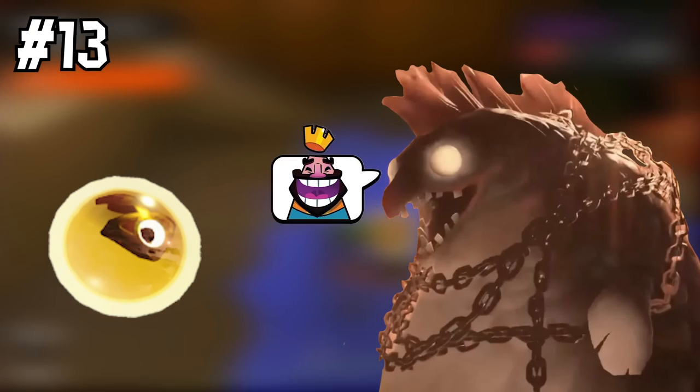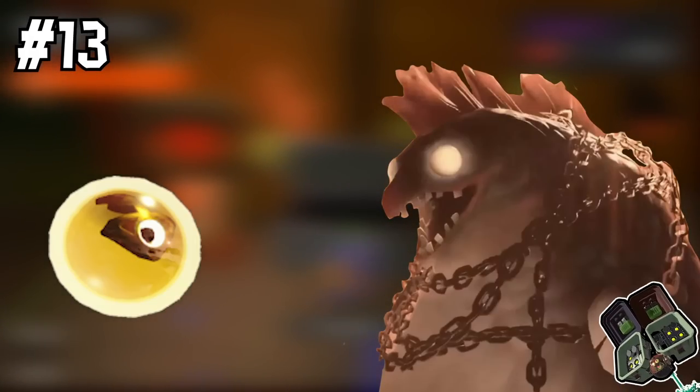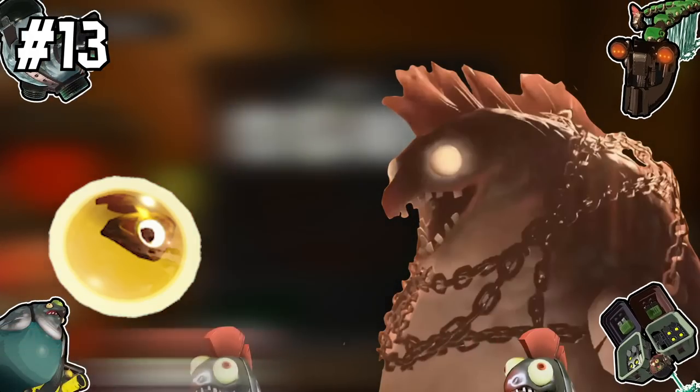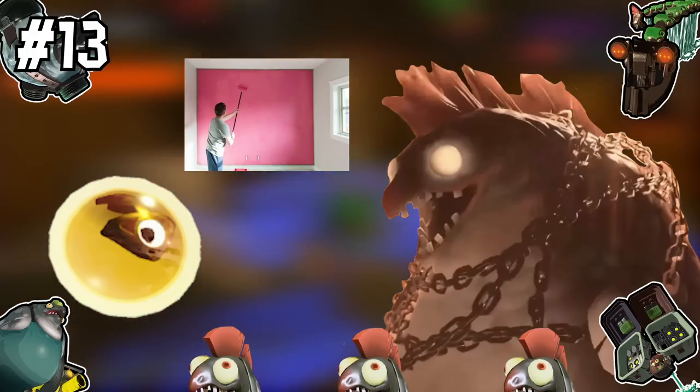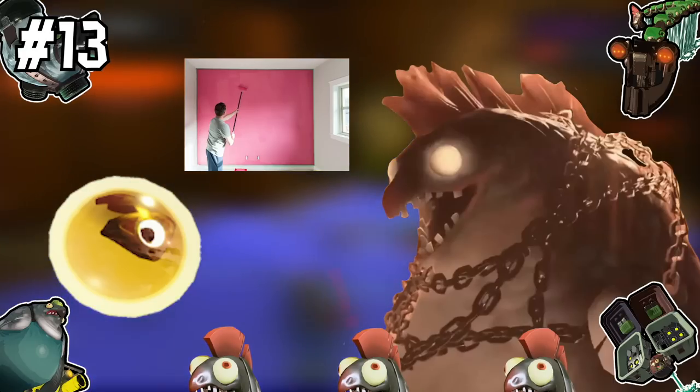Number thirteen: golden eggs in King Salmonid fights aren't just for the King. You can also use them to one-shot bosses like flyfish or take off most of another boss's health. If you're surrounded, use those walls you painted from the earlier tip to hide until you've recovered.